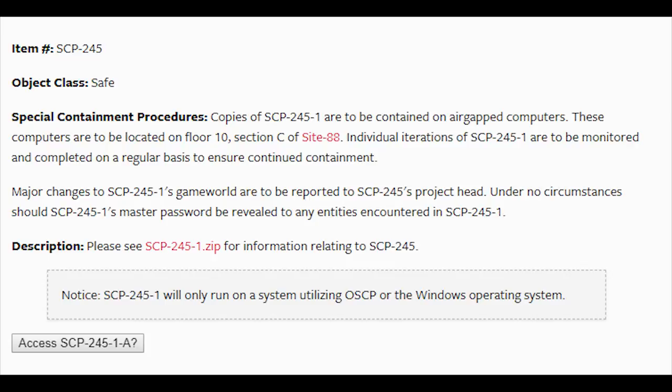When you first look at 245, you see that the game itself is referred to as 245-1, and must be monitored and completed on a regular basis to ensure containment. It also mentions that the game world might sporadically change, and that the master password should not be revealed to any entity encountered in the game. We're given a download link for the game, and a password-protected link to access SCP-245-1-A. We'll get to that later, but let's dive in.